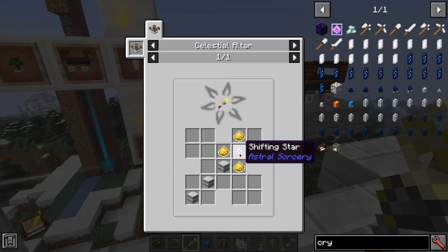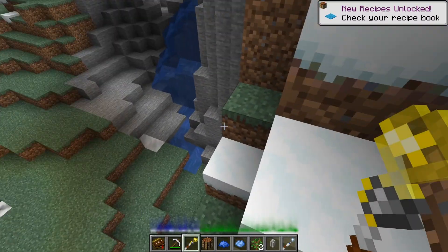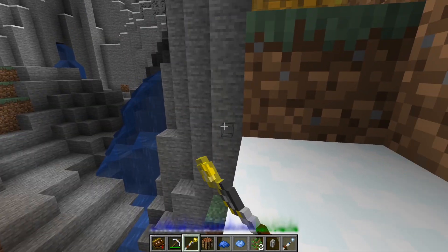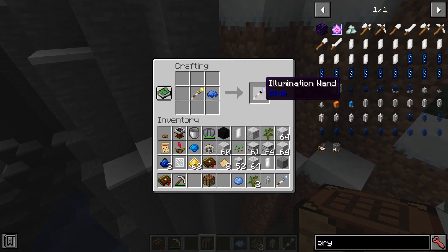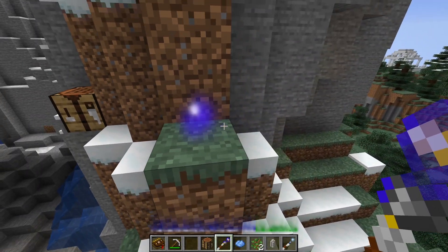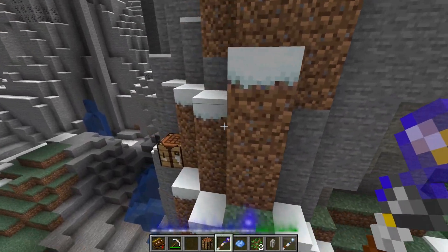The illumination wand is the upgrade to the illumination powder and actually requires the shifting star from earlier and illumination powder to make. Now this wand has some interesting properties — this one is currently set to yellow so if we shift click we can turn a block into an illuminated block and sort of light up the area, or we can just click with it and place down a little light like the illumination powder would. You can put the illumination wand into a crafting table and dye it into a different color — they'll leave little blue orbs for us and we can turn blocks into their different color counterpart instead. And we can re-dye this wand as many times as we like.